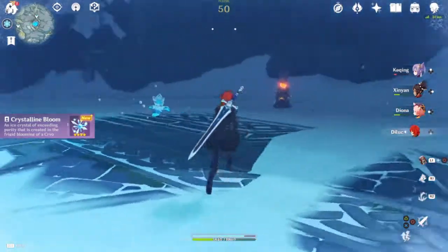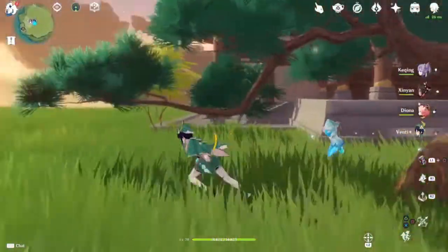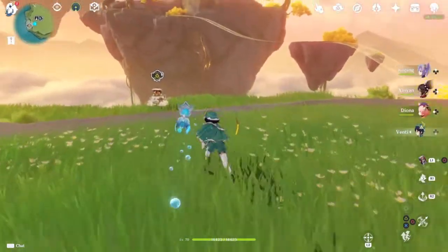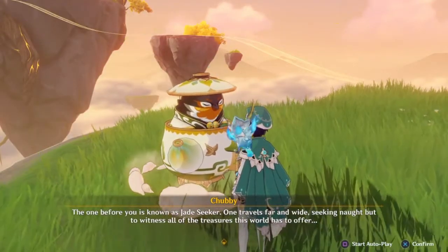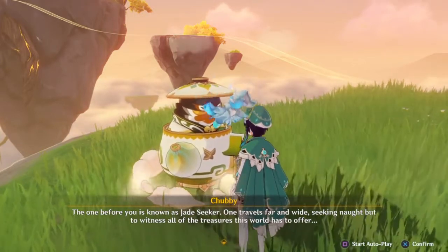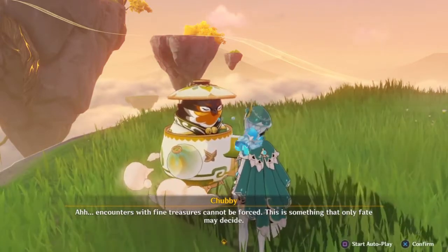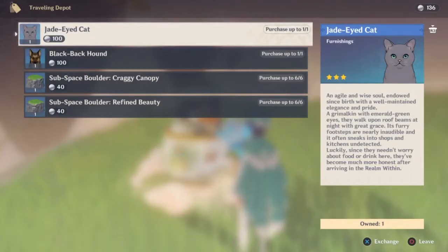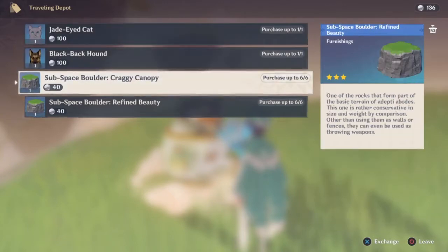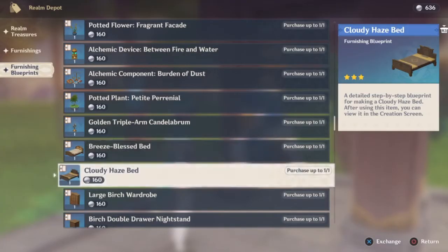That was not your ordinary boss — they really stepped up their game in 1.5 in terms of what bosses can do. I got updated by a new icon somewhere near the bridge. Hey, chubby — what's your deal? The one before you is known as Jade Seeker; one travels far and wide seeking to witness all the treasures this world has to offer. He sells a cat and a hound — let's go with a good pup. And we can buy a bed too — there we go.